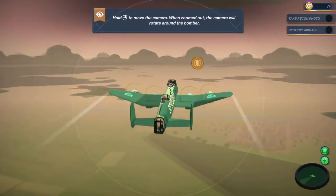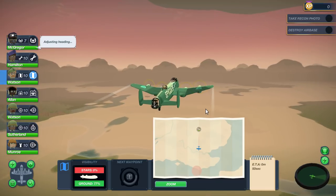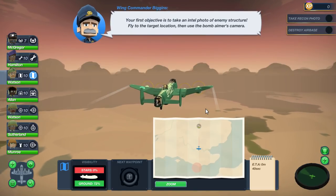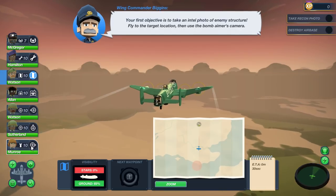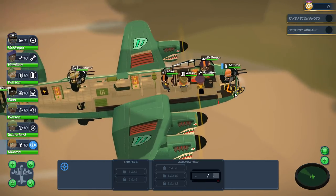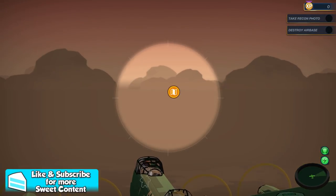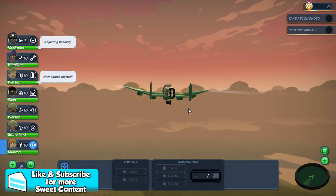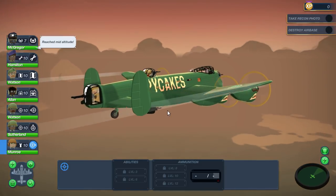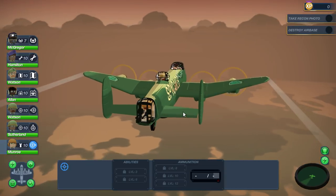Let's go to a medium altitude so we don't get shot by enemy defenses when we got to take our photograph. Now what we got to do is click this guy here and focus on those objectives - that targets it and tells our pilot to go that direction. Your first objective is to take an intel photo of enemy structure, fly to the target location then use the bomb aimer's camera. So this is our bomb aimer right here - currently he is in a front gun, but once we know we're safe to get into the bombing position we just tell them to go down like that.